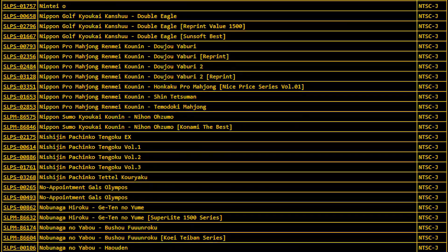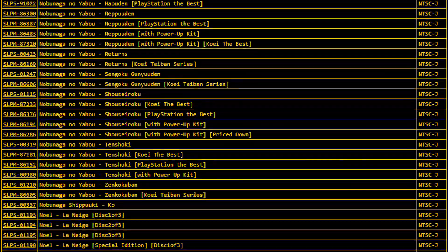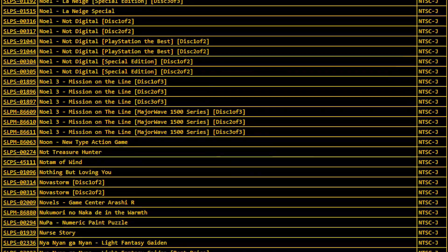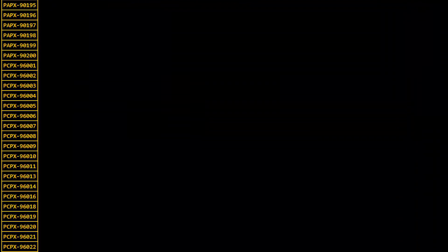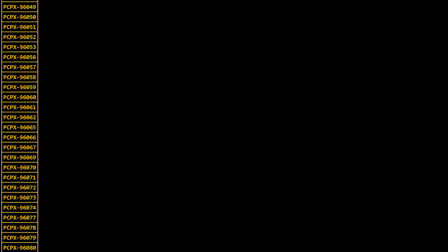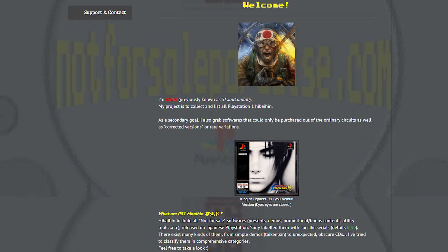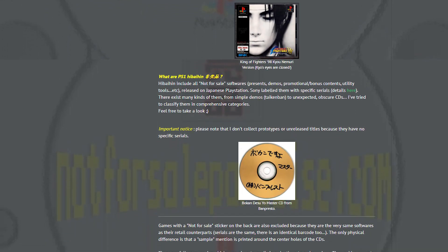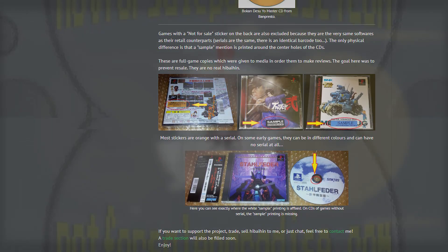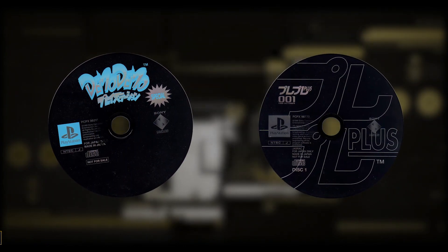Initially, during my research, I found very little information about the PCPX code because, even though there are dozens of trials and demo discs that are indexed, there are also serial numbers not connected to any particular disc. Fortunately, I found a site called Not For Sale Paradise, which had the missing piece of this puzzle.